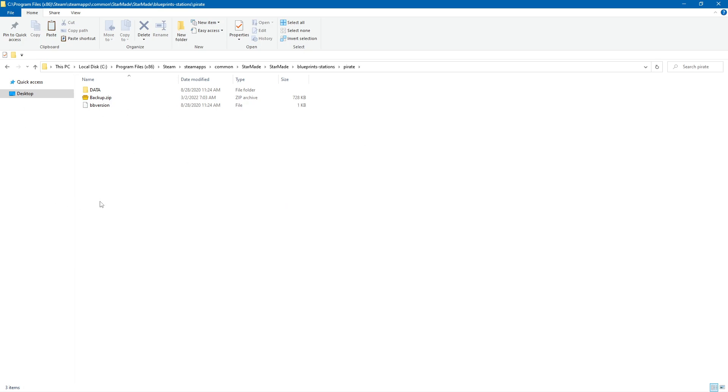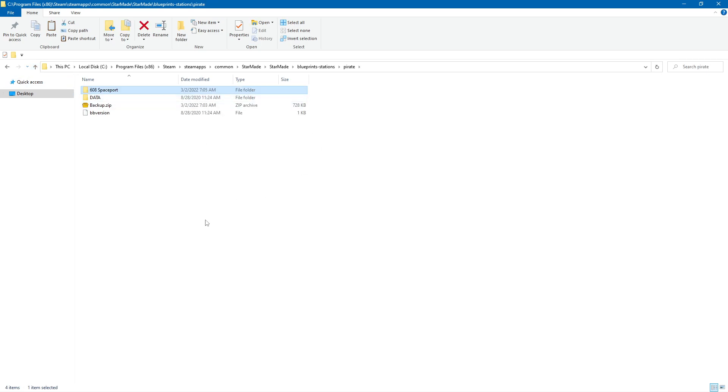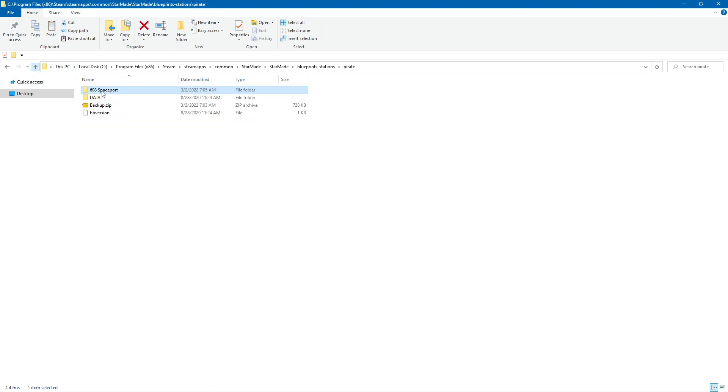We're going to paste. So now theoretically, if I did this right — and I think I did — every Pirate Station should be a 608 spaceport in a new world. I'm guessing in an old world, or when a new Pirate Station spawns, it's going to pull from here. I'm guessing existing versions already, well, they exist. Anyway, we've done this and now we're going to see if this actually works. I will meet you in game.